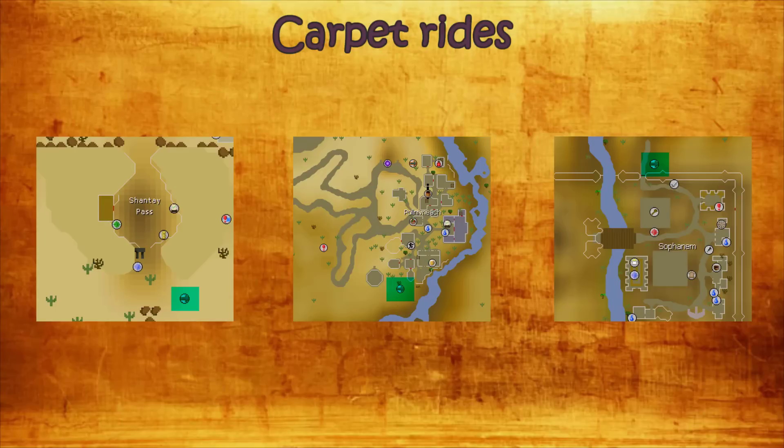As you can see, you take three carpet rides per trip. If you have banking possibilities inside Sophanem this is not really a big money drain, but if you're doing trips over and over again without bank access in Sophanem you will spend a little bit of money. Out of pure convenience it is just nice to complete the Desert Hard Diary and take the carpet rides for free.